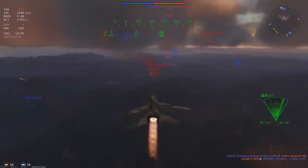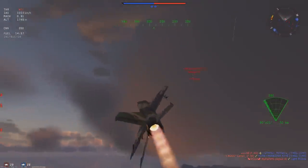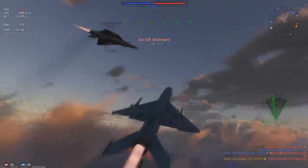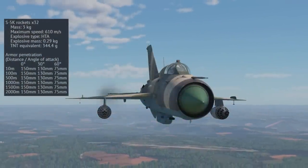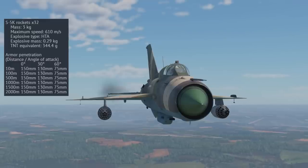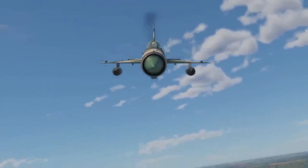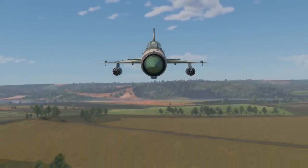The GSh-23L has a very low muzzle velocity, meaning you'll have to lead targets more than most other jets in the game. It carries a total of 200 rounds split across both guns, so you'll need to be really disciplined with shots, especially given the high fire rate of 3,400 rounds per minute. The MiG-21 like all early variants only has two hardpoints - one on either wing. Your first payload choice is the S5K rockets, available in configurations of 32 or 64 rockets, with a high-explosive warhead capable of penetrating 150mm of armor.